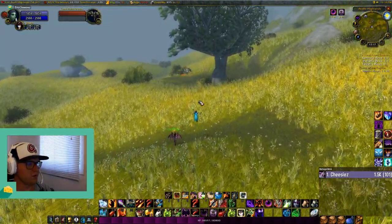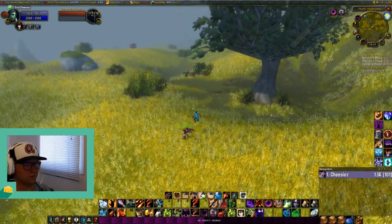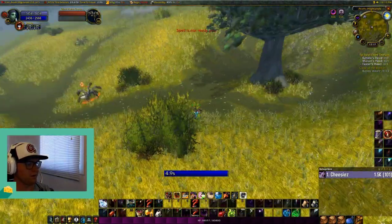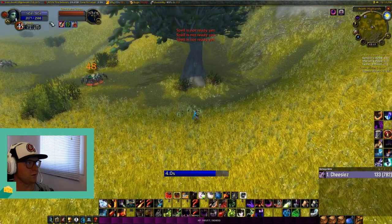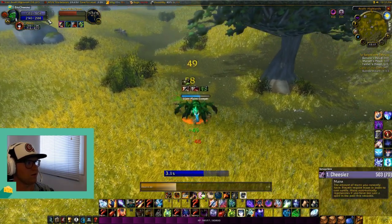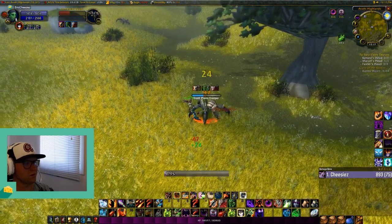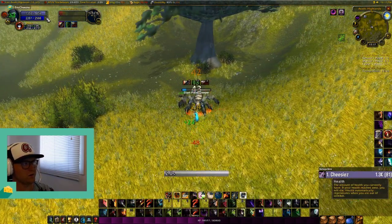My main rotation: I'll send my pet in, apply Agony, Siphon Life, Corruption. Get in range, send the pet in, get the Agony started, then Siphon Life and Corruption. My health is full so I'll tap — don't tap again because I'm getting 250 mana and I'll Drain Life. I didn't want to tap again because I didn't want to go over cap.